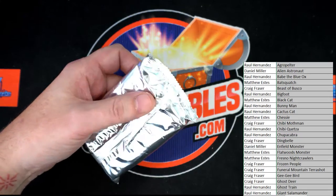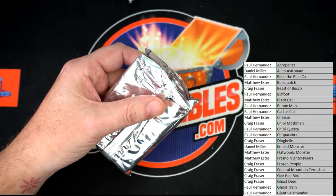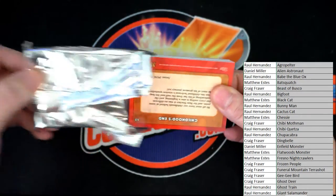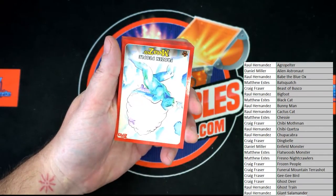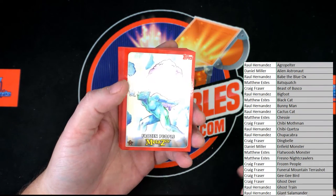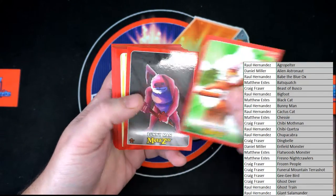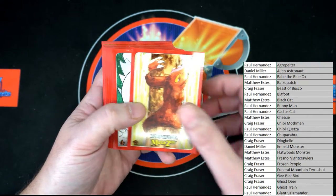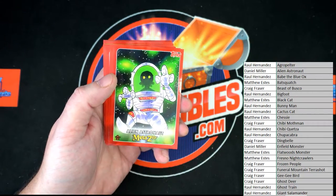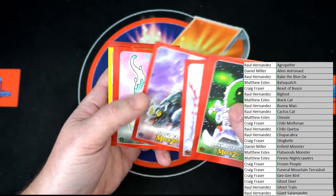I'm excited, I hope you are as well. Looking for those first sightings. All right, let me move my keyboard — we're doing headstands here. We've got: Frozen People, Snow Snake, Shadow People, Puck Wudgie, Agro Pelter, Bunny Man, Rump Defusal, Snow Wassit, the Charman, Trepodero, Chibi Mop Man, very cool, Alien Astronaut, Space Penguins, Ding Bell, Mantis Man, Ghost Deer, Black Cat.